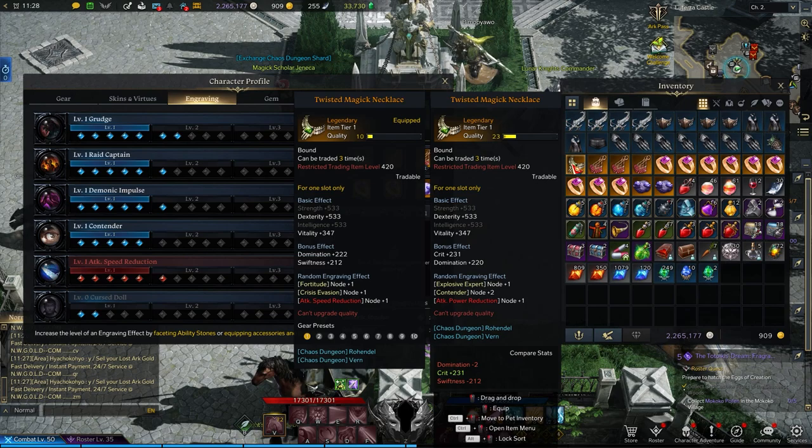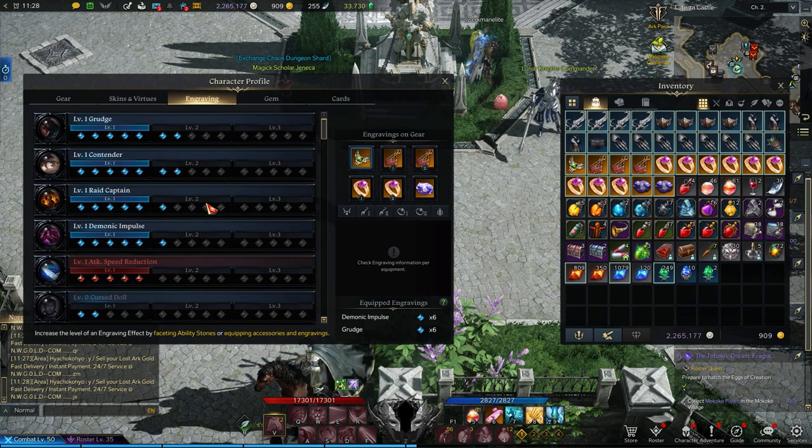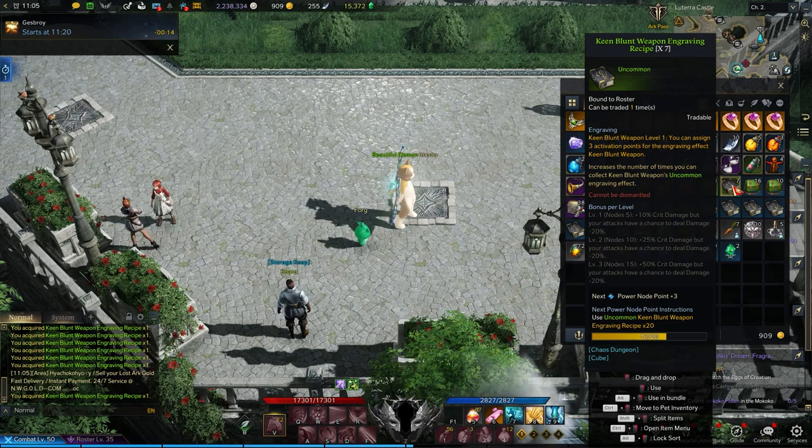So for instance, I just got this new Twisted Magic Necklace from a chaos dungeon. It comes with one node into Explosive Expert and two into Contender. I already have a bunch of nodes in Contender from my ability stone, so when I equip this, my Contender engraving is now level 2. Nice.